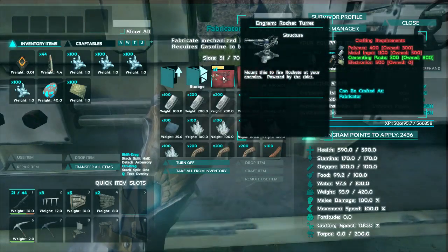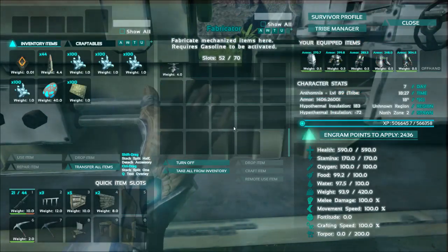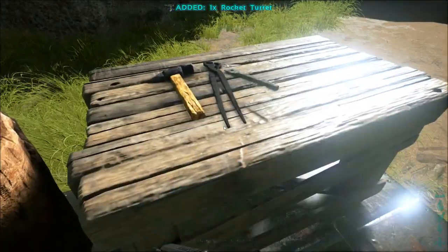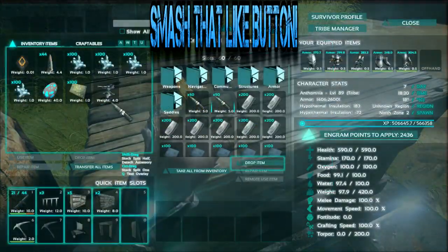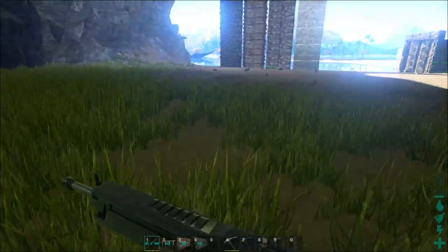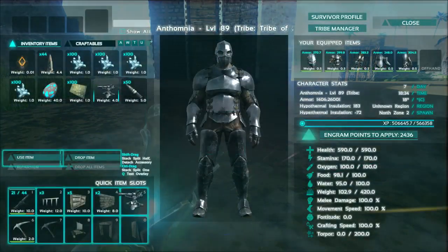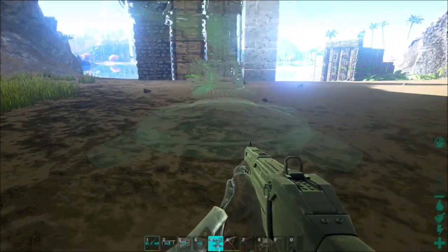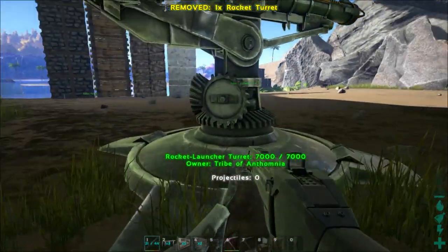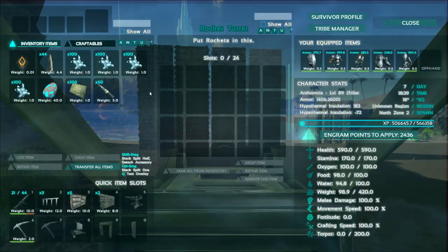We're going to check it out against walls and see exactly what it does to walls in terms of damage, and just see what kind of carnage we can cause with this. Now, I'm currently on my single-player server with cheats enabled. I want to let you guys see these updates before you spend time making these things and using up all of your resources, only to be let down. At least here you can see it being made and get an idea of what exactly this stuff is going to be like.